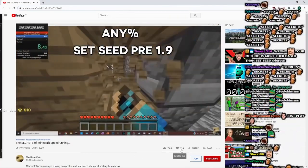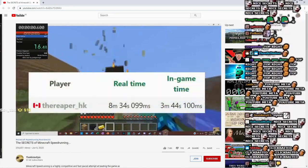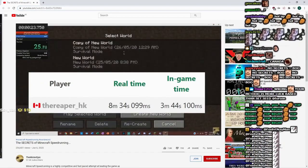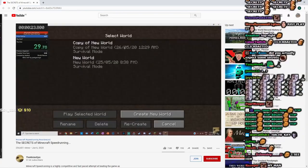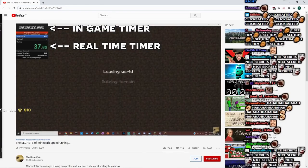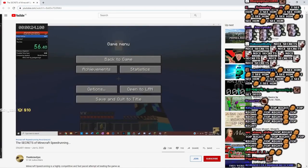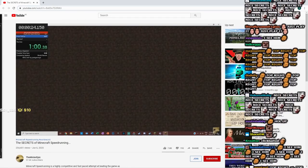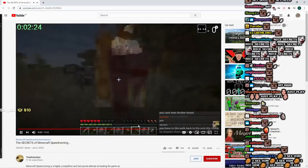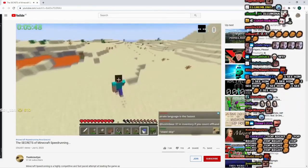Now for Set Seed Any% — this is where it gets interesting. The record for Set Seed Any% pre-1.9 is held by Reaper_HK with an in-game time of 3 minutes and 44 seconds. Because of all the glitches and tricks involved, the time spent when the game isn't open doesn't count. He starts in a village, opens a chest full of useful loot, then drops the items, saves and quits, goes back in, and just as he picks up the items he crashes the game — which rolls the game back, duplicating the items. He then gathers some basic materials, sets some cows on fire for food, and heads into the desert to look for a desert temple or a lava pit to make another portal.